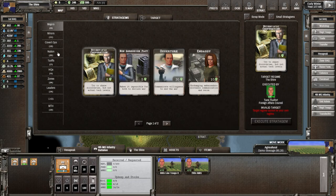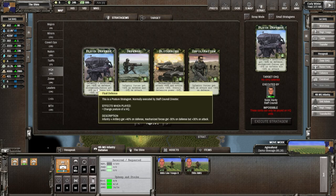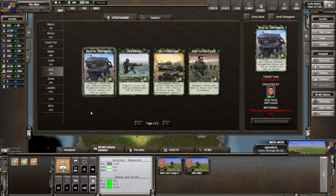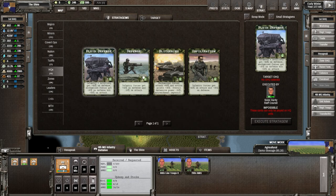Let's look at our cards dealing with HQs. We have four cards to play. This one - fluid defense - looks pretty good. If we change the posture of an OHQ by playing this card, we get a defense bonus for infantry and artillery. Mechanized forces, including our armor and crusaders, get negative 30 on defense but plus 30 on attack. We could change that posture before it's time to attack; we'll keep that in mind.